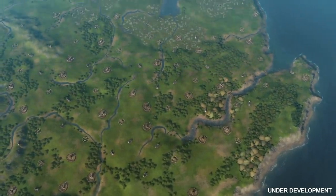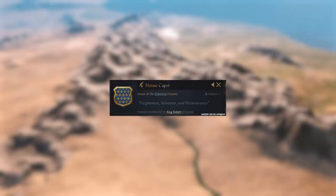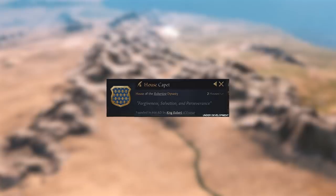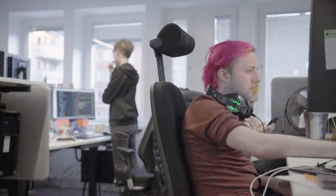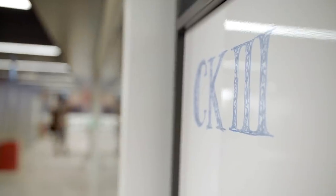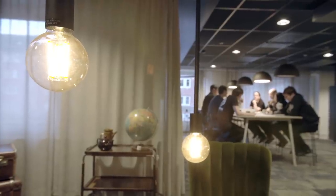Dynasty legacies: with renown, if you have enough of it, you can unlock dynasty legacies. They are based on historical dynasties all across the world. You can focus your dynasty on war, blood, or kin — there are many paths you can go down. For the lawmakers, you will have an easier time ruling your realm. For the warmongers, you can gain special men-at-arms regiments like the house guard.